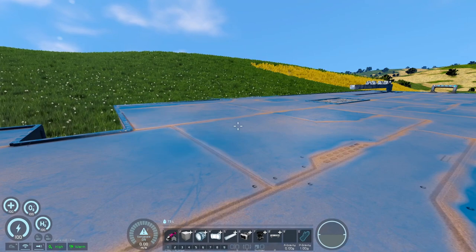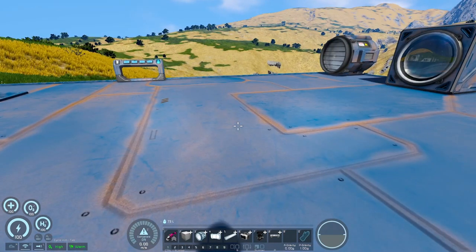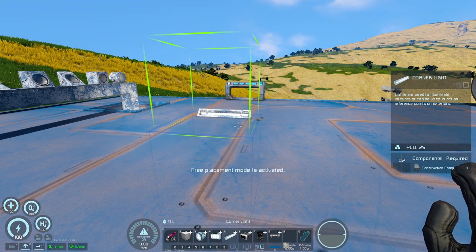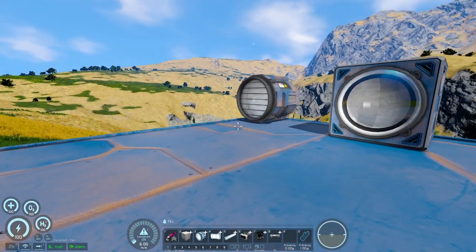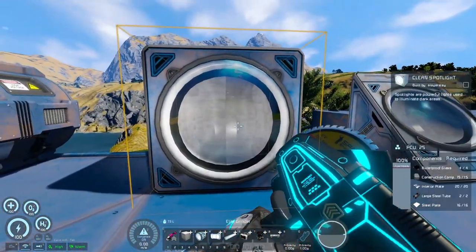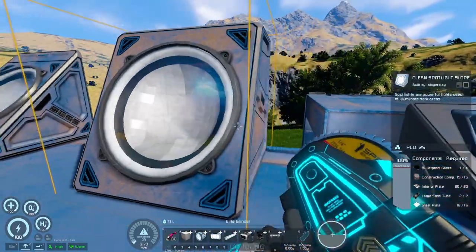This mod is called Rebels Lights. It came out in mid-January and basically it separates the lights into spotlights, interior lights, and corner lights — three categories that already existed — but now there are three different versions of each. Here's the original spotlight version.